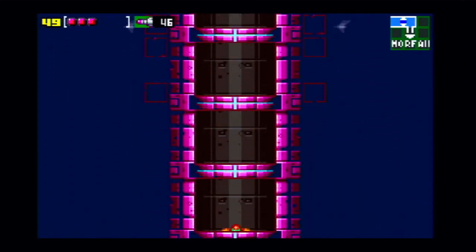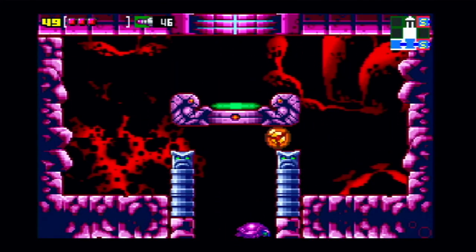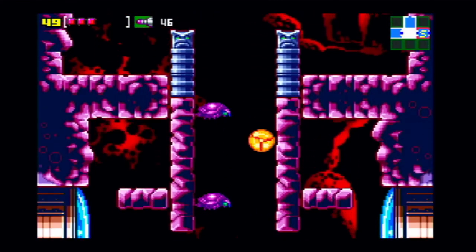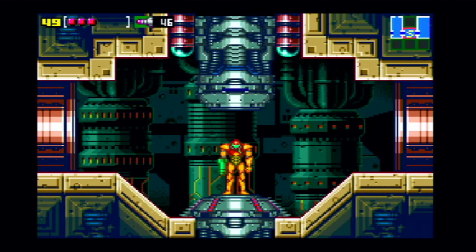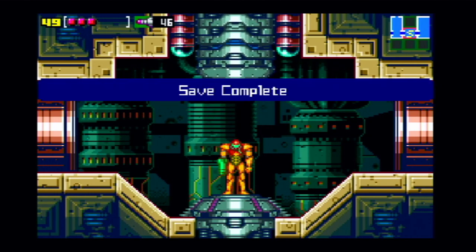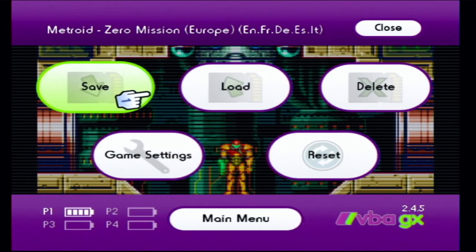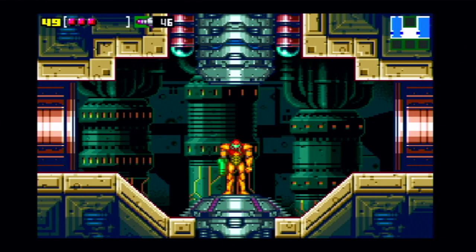The high jump ability is in Norfair so we'll get that along the way. Back in Norfair — saving here and ending the video. Next time on Metroid Zero Mission we will tackle the rest of the game starting from Norfair. Hopefully we can do the rest of the game. I'll see you guys next time — Video Game Jamepoop out!